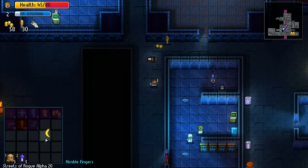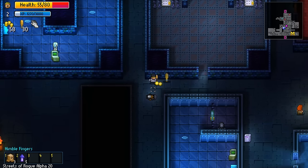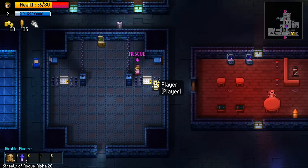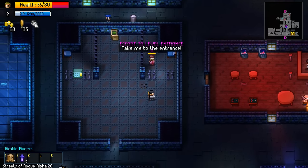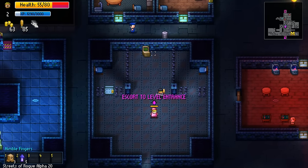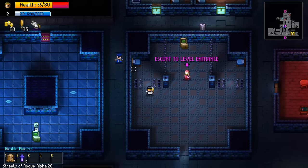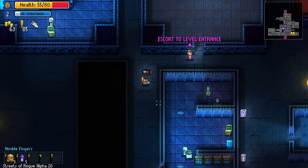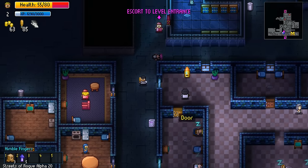We can eat the banana to recover some health - 55 health, that wasn't too bad. Back to the entrance we go. What about the computer - can we do anything with that? Open locked doors. But there's nothing interesting in here, just a bed - not very useful for us. Back to the entrance.